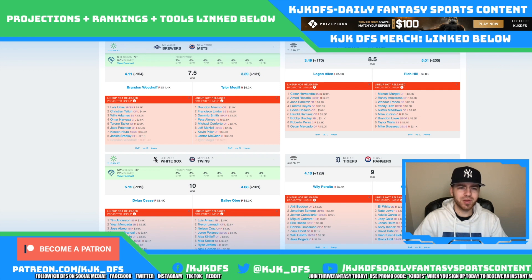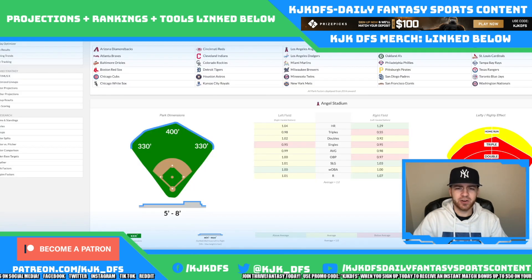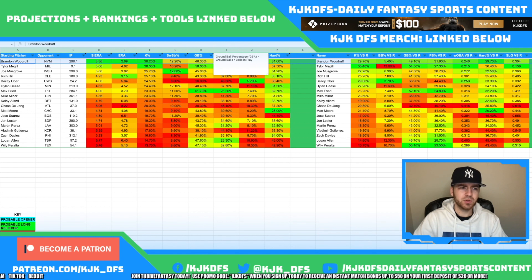Looking at Woodruff's opponent today, he takes on the New York Mets, who have a 3.39 implied run total. He's pitching in New York at Citi Field, which is a great pitching environment. Pulling up the color-coded chart, there's a lot of red going on at Citi Field — I love targeting this stadium for pitchers. I'm definitely going to love Brandon Woodruff today — he tops the slate in K-Rate by a pretty wide margin.